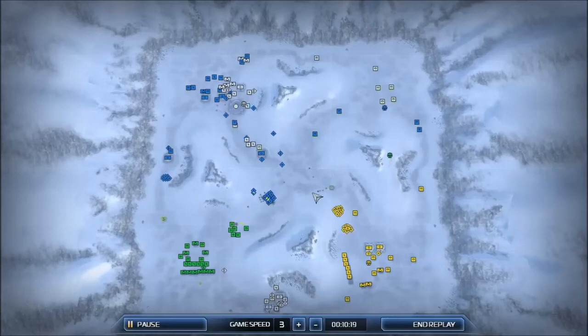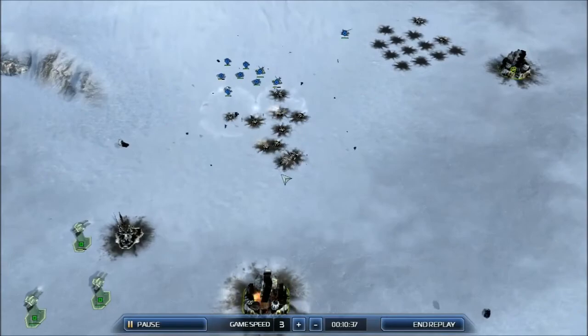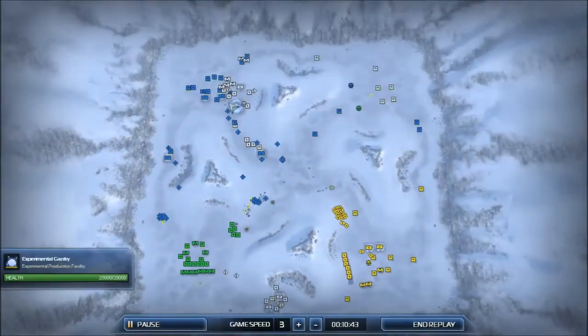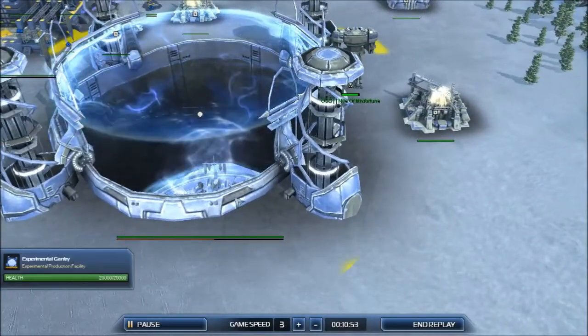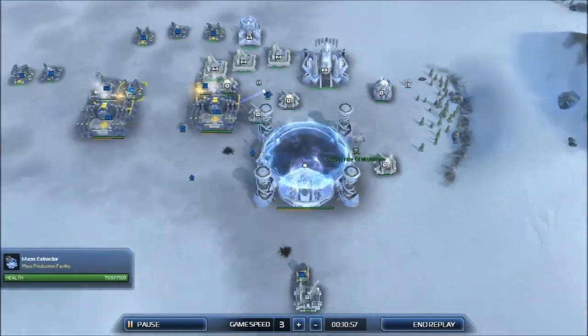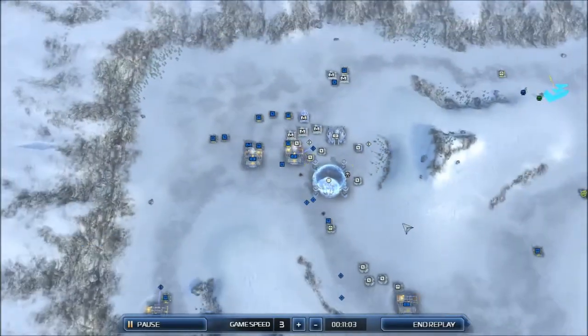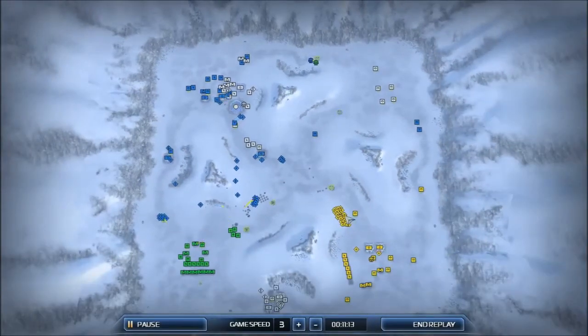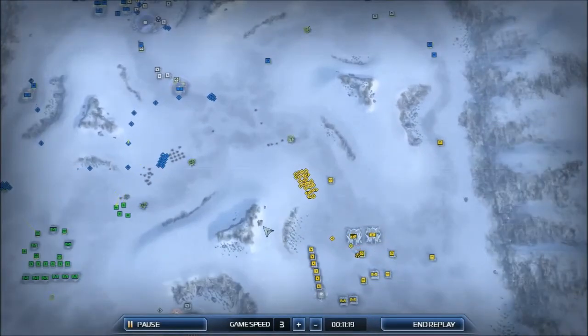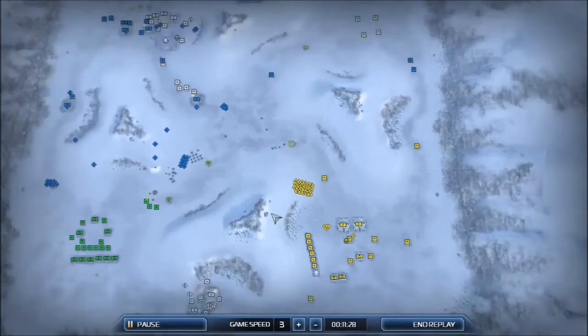I have decided to give Supreme Commander some bonus points for visuals and design. The ability to zoom in and zoom out is very, very great and allows for some interesting unit management. You can also zoom in and see the details on the buildings — it's pretty good. The design of the game I believe to be pretty good, even though there are some bugs and Supreme Commander isn't very well supported anymore. It is still a very interesting game.